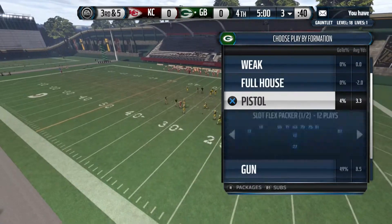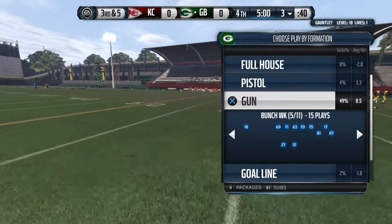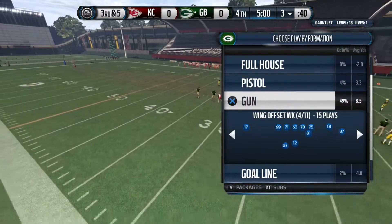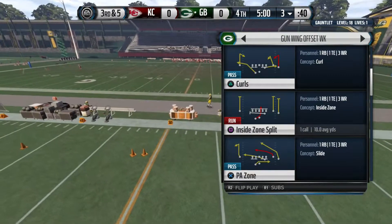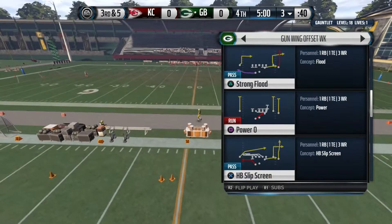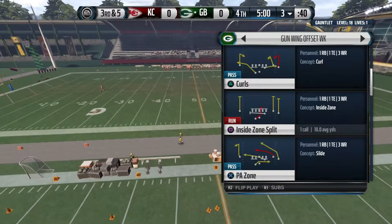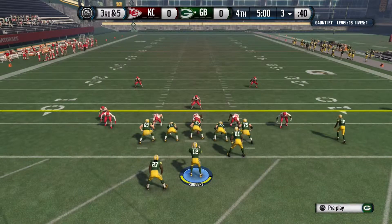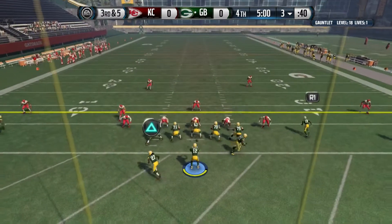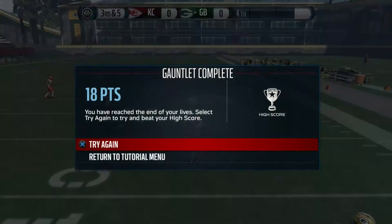Third and five — get a first down facing pressure in our own end zone. From the three, going gun. Third and five — what can I do? Curls — yeah, curls will work. He turned around — no!